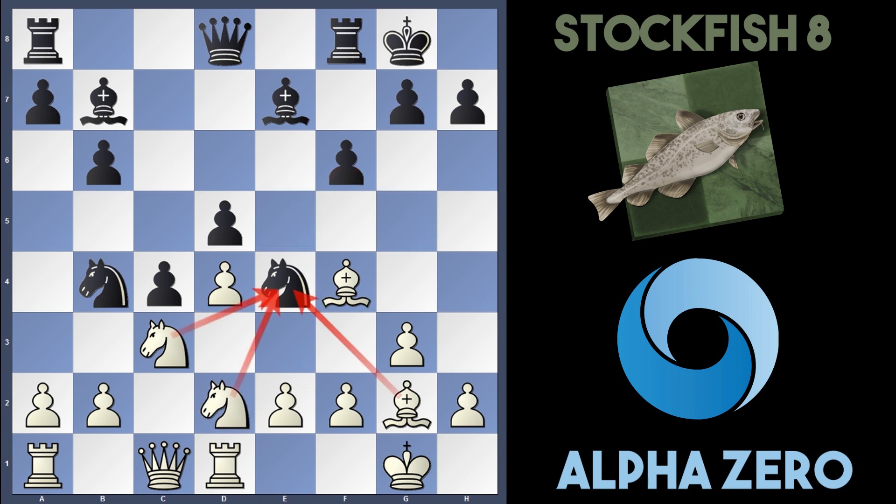AlphaZero's Knight to d2 is a good move because it attacks the knight twice with two knights and also with the Bishop on g2. It forces a concession from Stockfish which ultimately leads to black's downfall. They played f5, which protects the knight but also weakens the important e5 square later in the game.